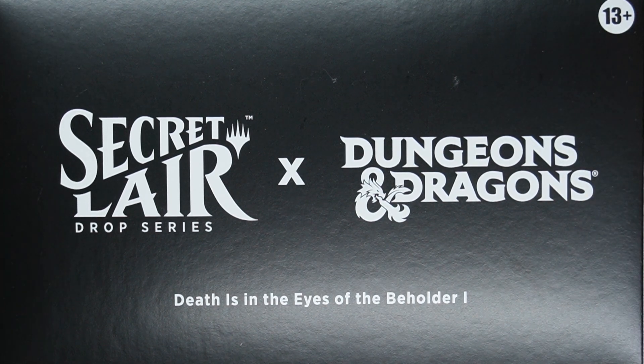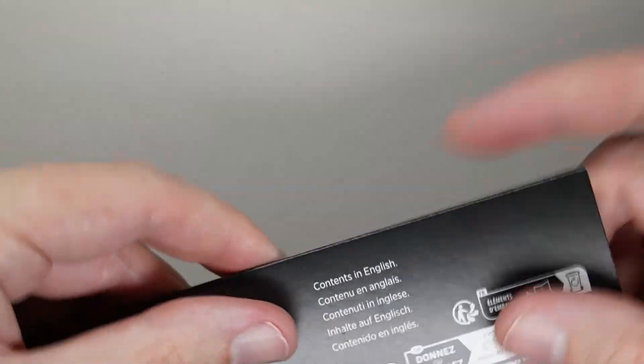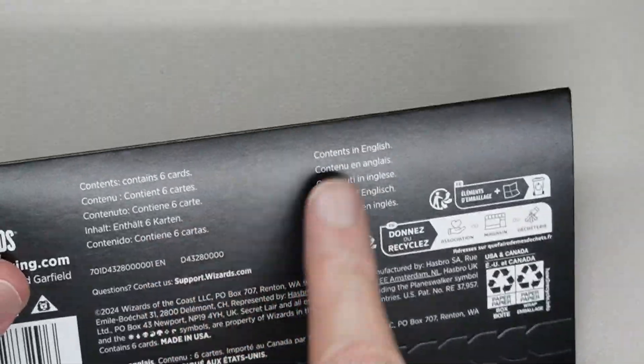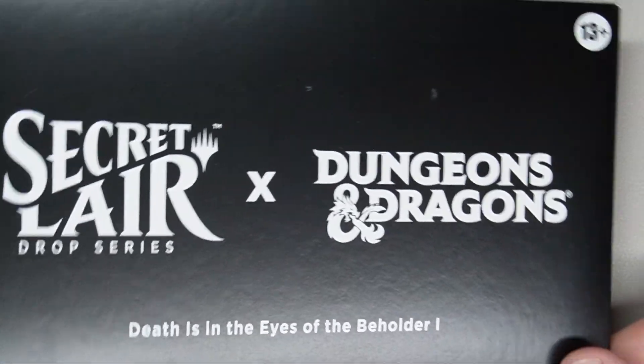Welcome back to Awesome Hobbies and Games. I'm Chris and I'm back with another Secret Lair Drop Series opening. This one is the Secret Lair Dungeons and Dragons: Death is in the Eyes of the Beholder 1. This is the brand new Dungeons and Dragons set that just came out. I got it delivered just a day or so ago. This one contains six cards. It's in English and it is the non-foil set — if you're looking for foil, go somewhere else because I don't believe in the foils.